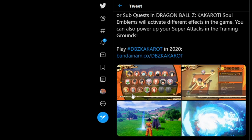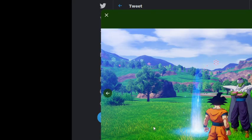I want to start with the training grounds because the soul emblems and the community board is going to be the bulk of what we're talking about. From what I've read and studied from the images, I know what they mean. So let's get into training — this is a training ground with Goku and Piccolo.